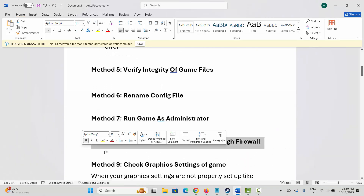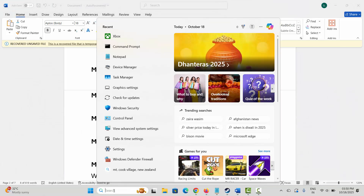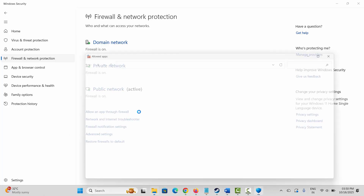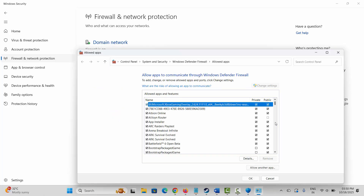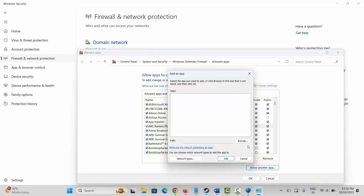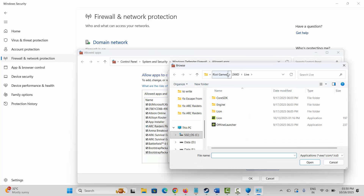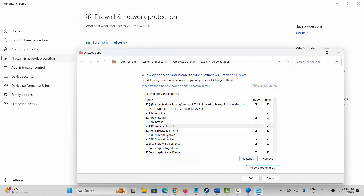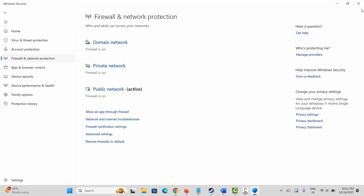Next method is to allow the game through the firewall. For that, go to Windows Search and search for Windows Security. Click on Firewall and Network Protection, then Allow an App through Firewall. Click on Change Settings and search for the game. If it's not listed, click on Allow Another App, then click Browse, go to the game folder, and add the game to the list. After adding it, select the game, check both Private and Public boxes, and click OK. Then launch the game and see if you can play it.